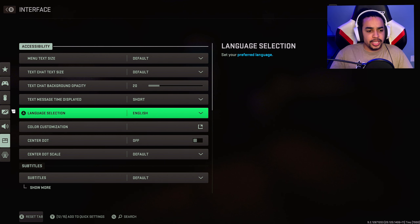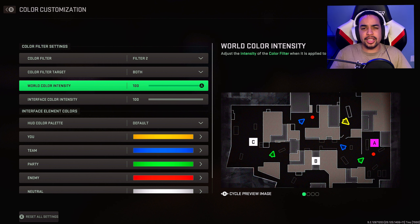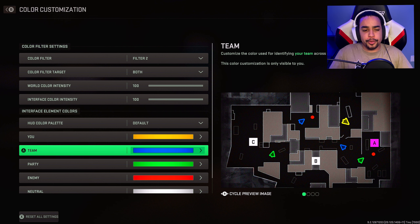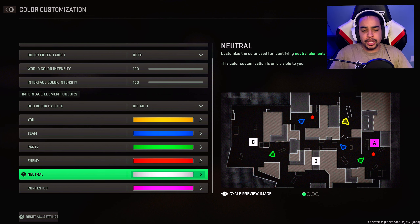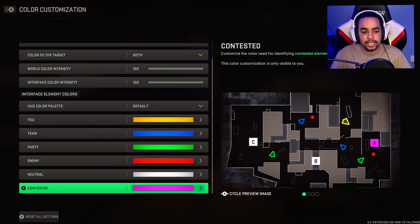For interface, I changed the color customization filter to Both and boosted them both to 100. I felt this made colors a little brighter and more vibrant, making opponents more visible. For color setup, I have myself as yellow, teammates as dark blue, party as lime green, enemies as red, neutral as white, and contested flags as pink — because it stands out.